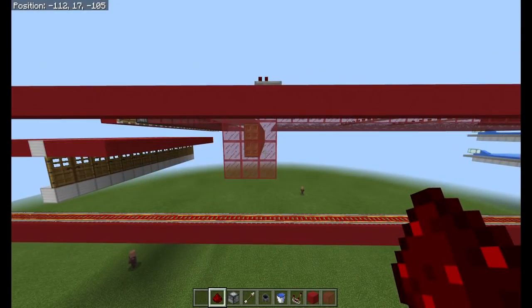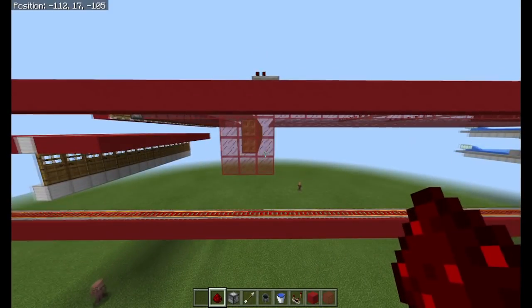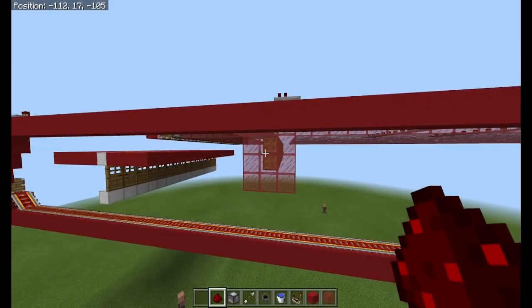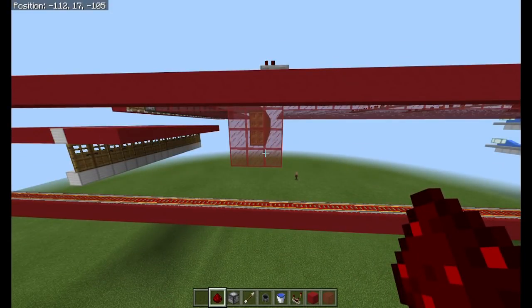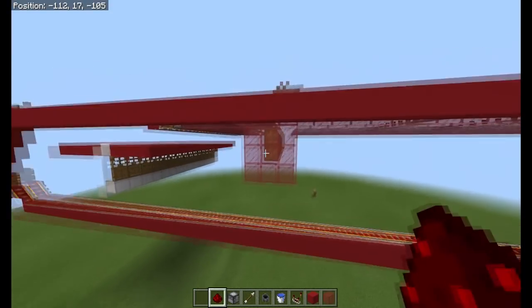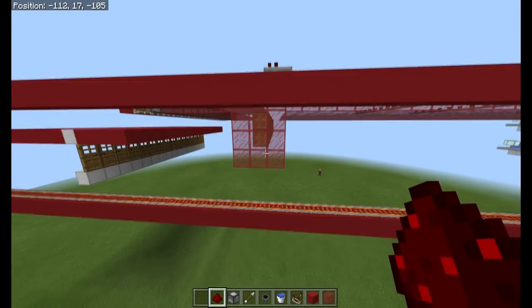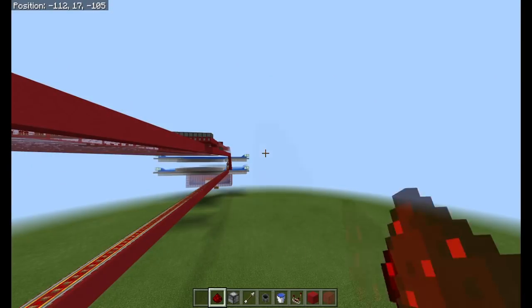I placed it here whilst I was testing because I wanted everything in one place. If I had my time again I would place this way out on the other side, which would mean that whilst this is building — or whilst you're doing whatever you want in here — these villagers are going to be unloaded and they're not going to cause you lag. So during the reset you want the villagers out of the way, out on the other side.